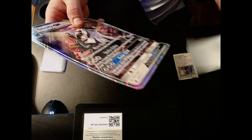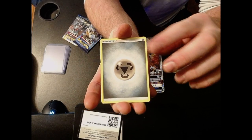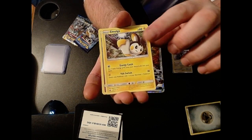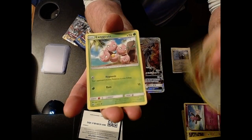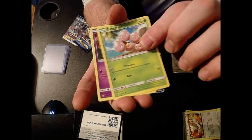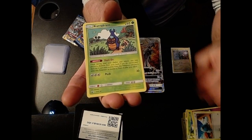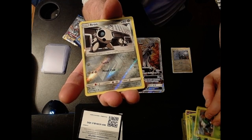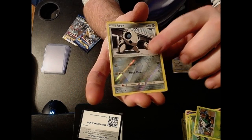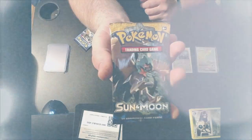Alright, moving on — here we go, Crimson Invasion, let's see what we can get. We got steel energy, an Emolga, a Grumpig, a Cinccino, a little Exeggcute, a Pumpkaboo, Swablu, a Karrablast, a Skiddo, a reverse holo, and oh — an Exeggutor GX and it's the rainbow rare! Let's go!